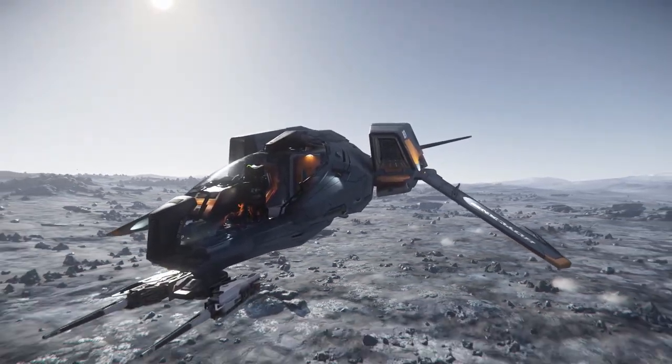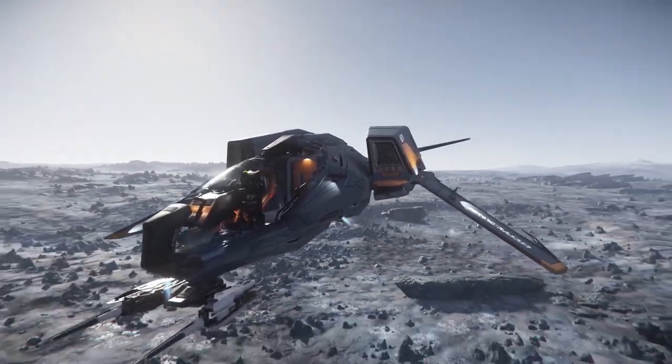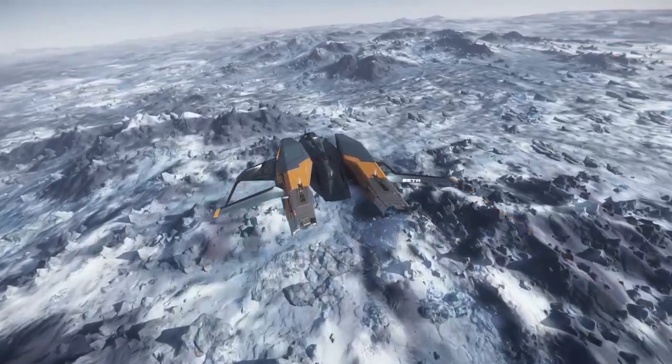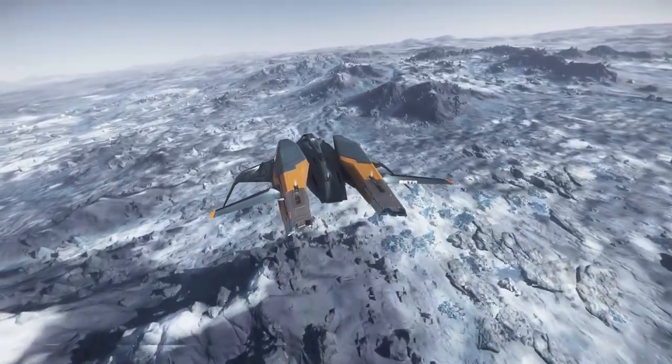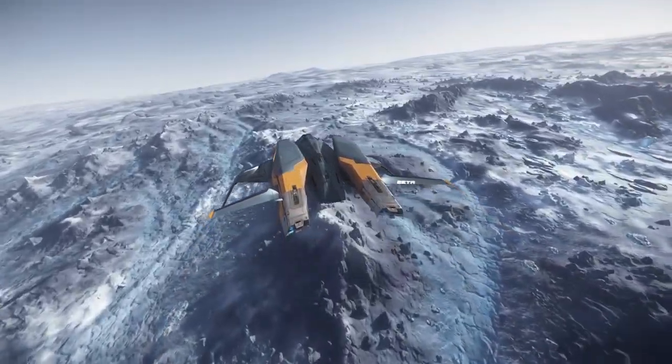Being a scout vessel, the energy-based setup might make more sense as you won't need to worry about running out of ammo while out in the field. However, the ballistic setup will reduce your EM signature, making the ship harder to detect and increasing an enemy's missile lock-on time with certain missiles.